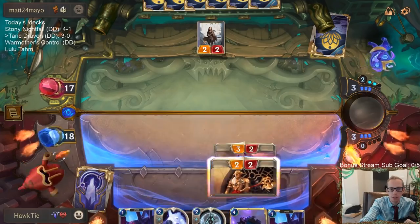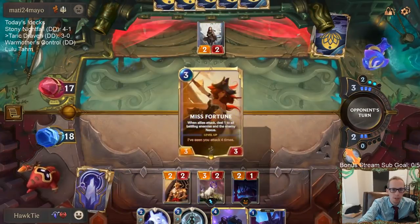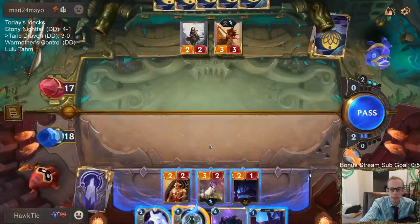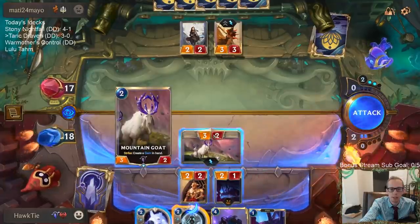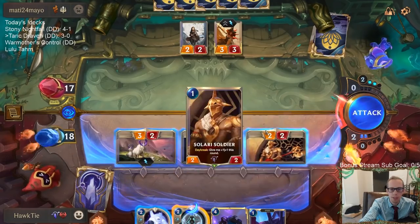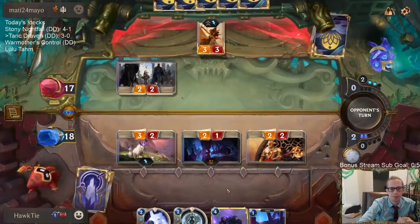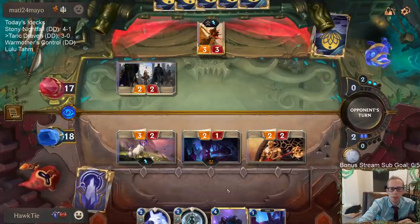But then I don't get to draw a card off Pale Cascade. Taric with Pale Cascade is definitely great. I could save Pale Cascade and attack here. I guess we just attack in — if they block with Misfortune then I guess we're not going to save Pale Cascade. Getting Misfortune out of play is very important.